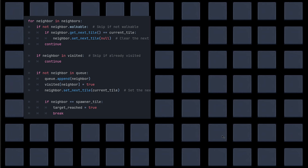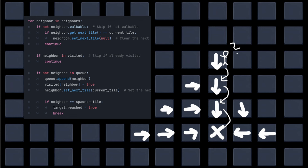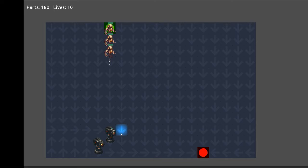Instead, I started implementing my own navigation where the tiles themselves in the grid store information about how to get to the end target. I start with the end tile, visit all the neighboring tiles, and tell them that the end tile is the next tile on the way. Then I do the same for the tiles I just visited, and recursively visit every tile. That way, every tile knows where to send the enemies — the enemies aren't doing any pathfinding, they just ask the tile where to go, and I interpolate their position from one tile to the next based on their speed.